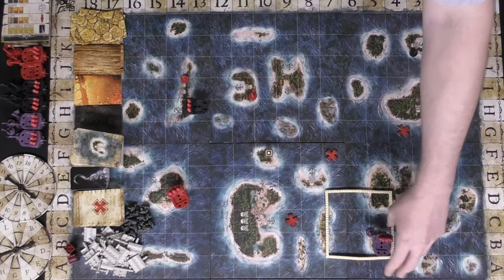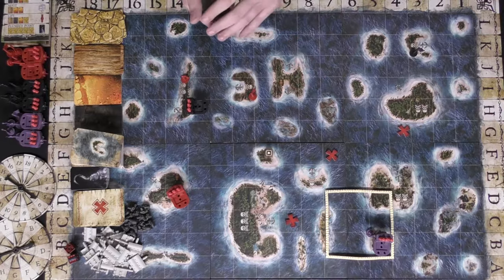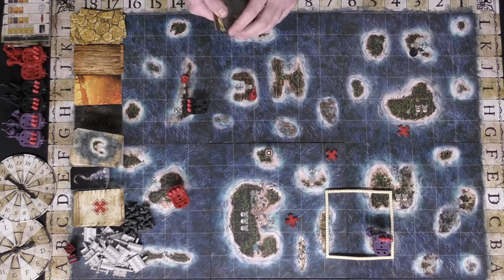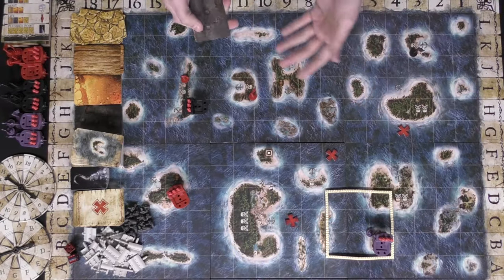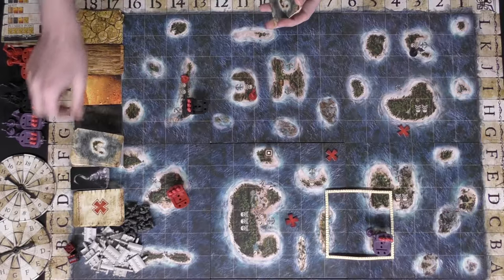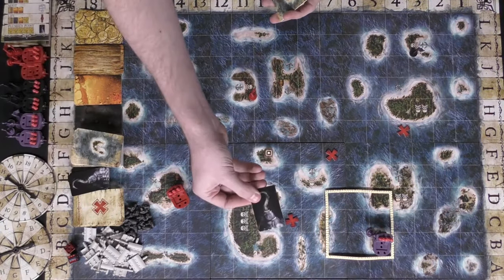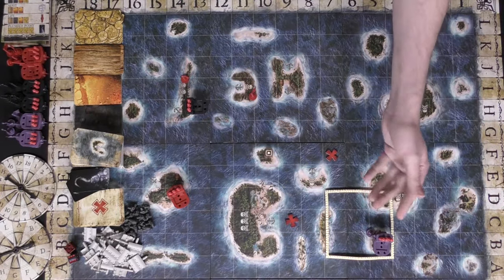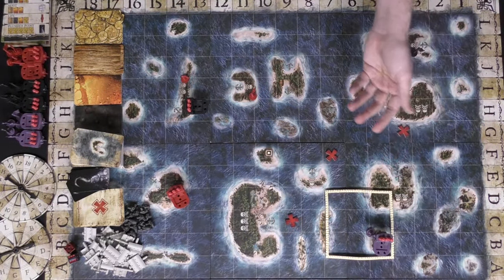So to get in and out of a storm costs four resources total. The objective is simple: gain 10 plunder points. You can do this in a variety of ways — discarding five gold cards earns a plunder point. For every ship and location you own, that's plus one plunder point, and whenever you defeat an enemy ship you gain a plunder point as well.